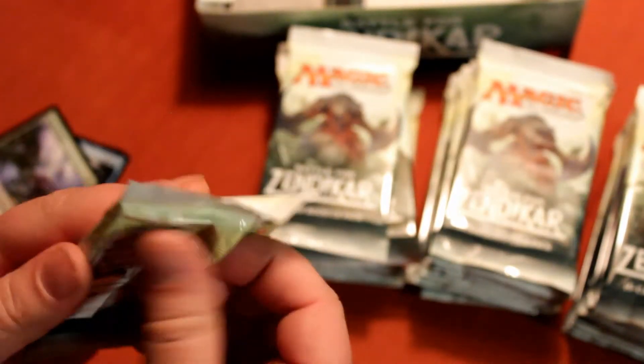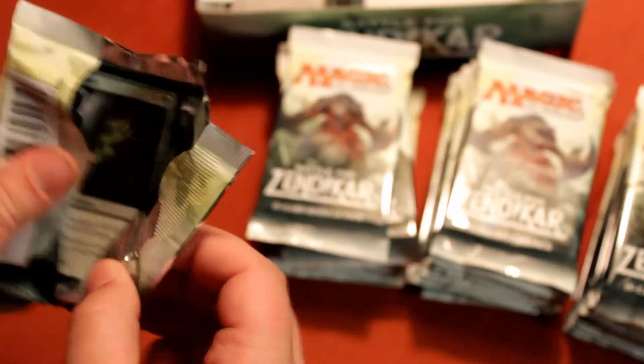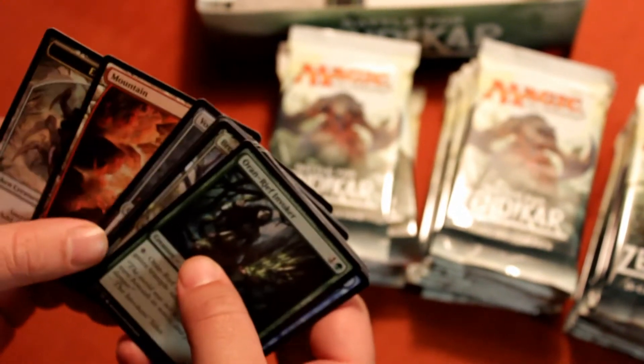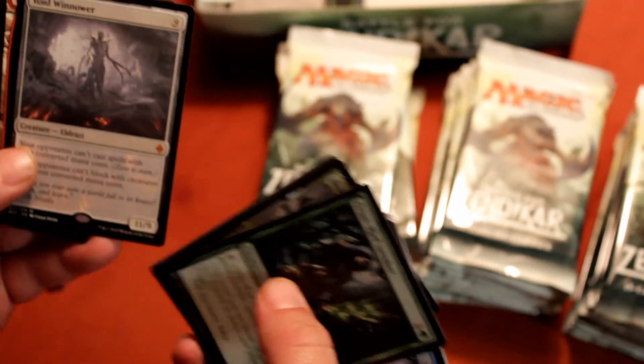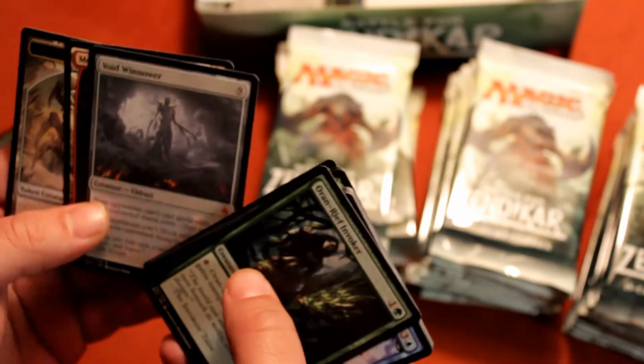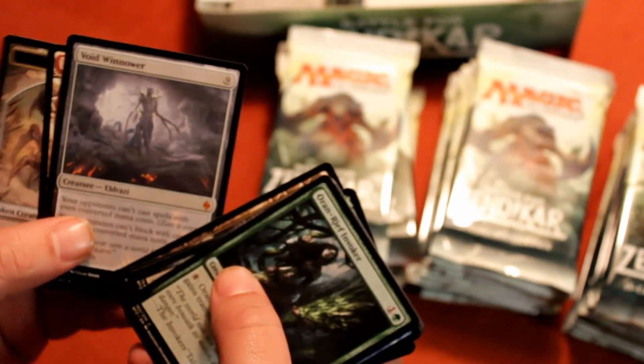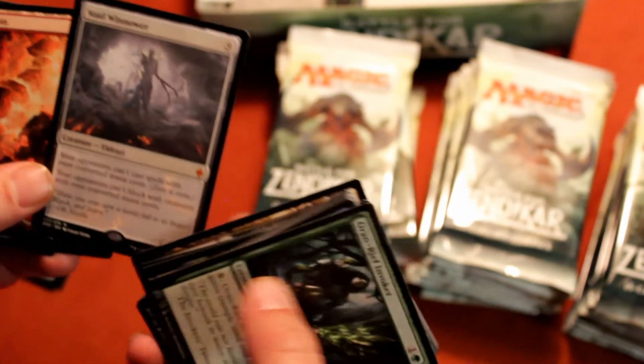What do you guys think of the new Expeditions — at least the one we've seen so far, the so-called spoiler? It looks awesome. We've got a Void Winnower — nice. I actually use him in a deck, haven't had a chance to play him yet, but I think he would be fun. Just blocking spells — it's a crazy idea.